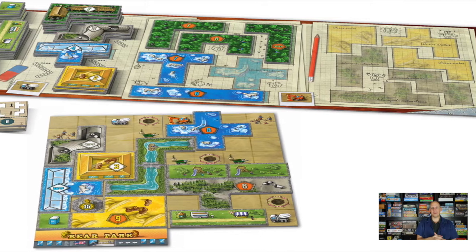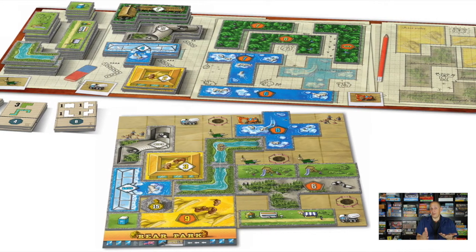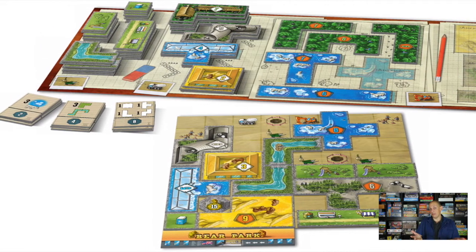Let's start off with a game I'm really interested in because of the designer — Phil Walker-Harding. The game is called Berenpark, a German title. You're building a zoo for bears using Tetris-shaped tiles, puzzling them and putting them together. So it's a mixture of Tetris, Zooloretto, and maybe Cottage Garden or Patchwork. I like those games so I think this is going to be a nice one to play with the family. That's Berenpark, number one.